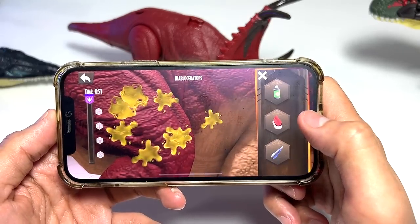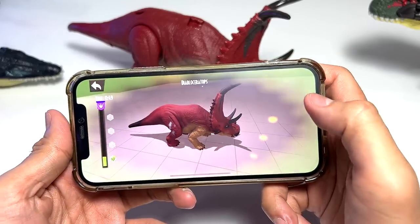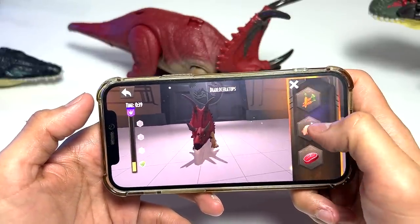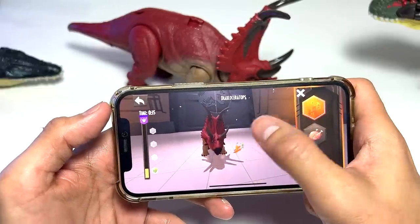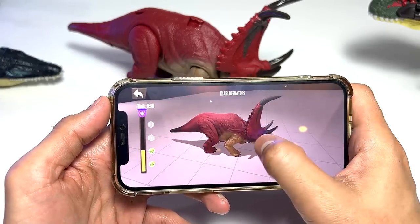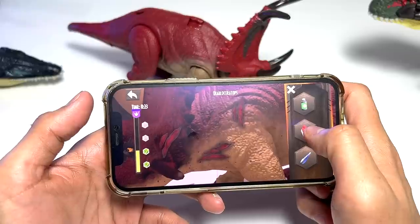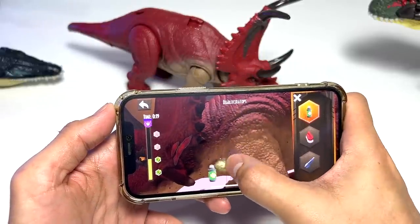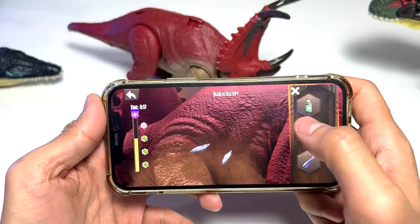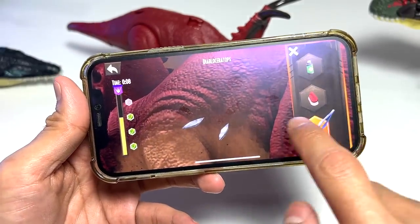There seems to be some slime so you have to clean it up. This dinosaur is dirty and you have to clean it up. And this one - I think it's hungry so you have to feed it with vegetables, because it is a herbivore. There's some injury too - you can spray it to clean it. And there are some glass shards right in its body so you have to use a tweezer to pick them out.